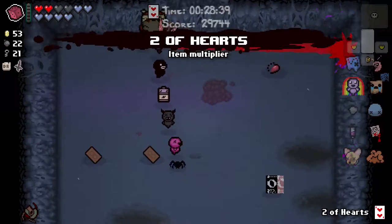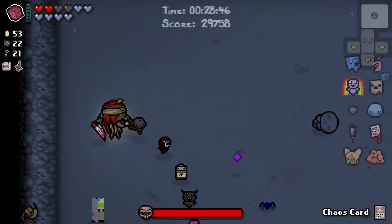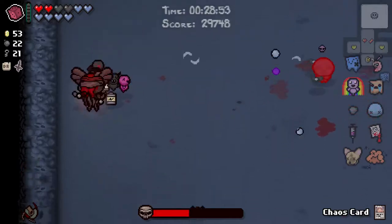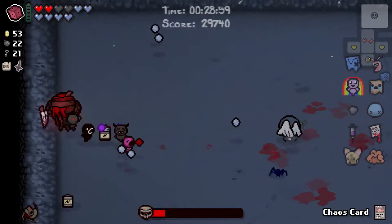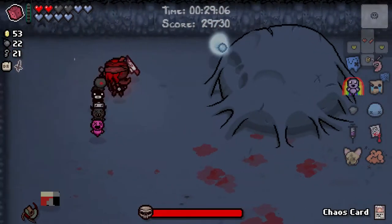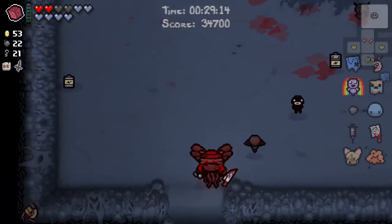Chaos. Two of hearts. Let's do this. Hush. What's happening down there? Nothing worth your attention, Brimstone. It's probably an effect from the Three Dollar Bill — I think that's what happens when you get My Reflection on Brimstone. It sort of goes off the rails a little bit. Chaos card does this — ta-da! It is a free instant one-shot.